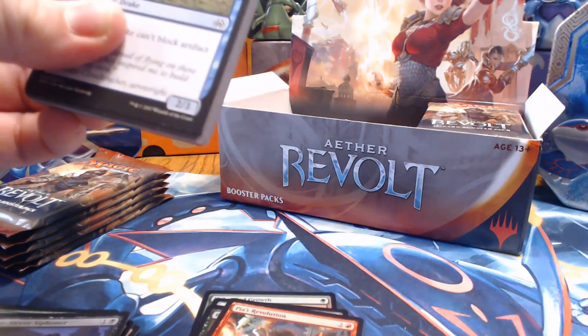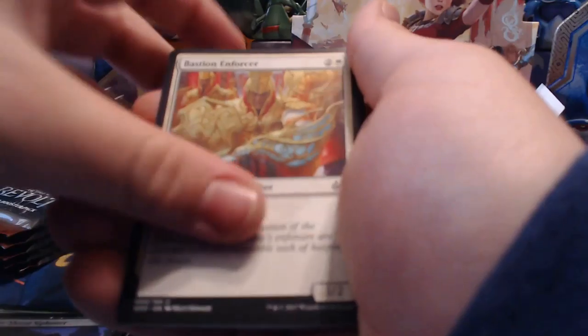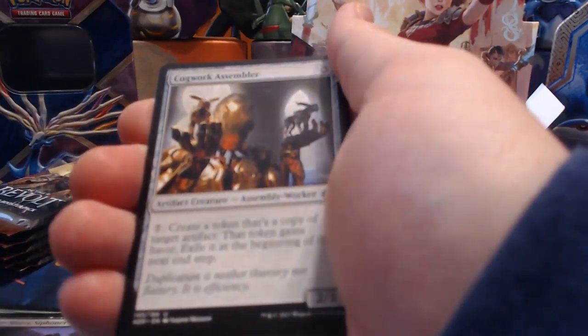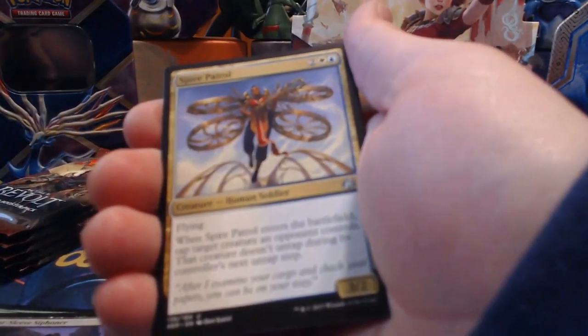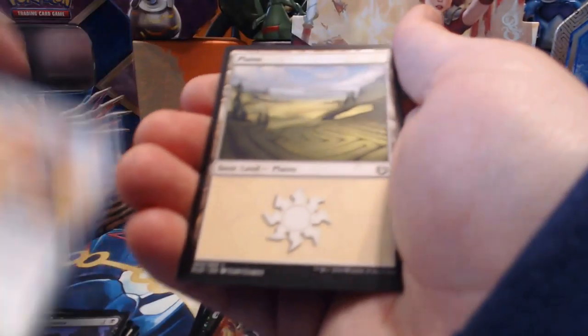Pack thirteen: Hinterland Drake, Bastion Enforcer, Chandra's Revolution, Alley Strangler, Druid of the Cowl, Fourth Bridge Prowler, Ice Over, Verdant Automaton, Watchful Automaton, Aegis Automaton, Cogworker's Assembler — that's pretty cool — Spire Patrol, Siege Modification, and Disallow.